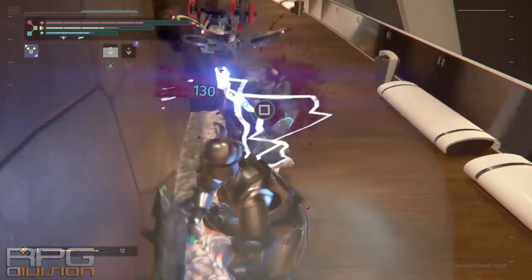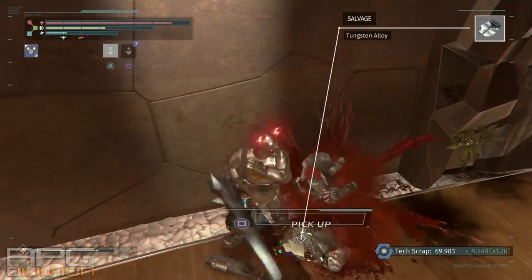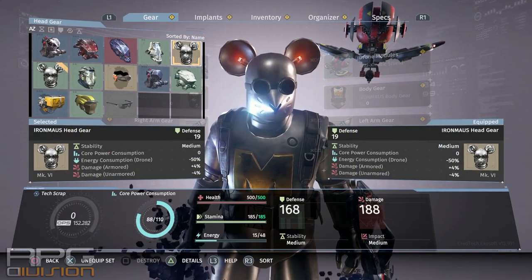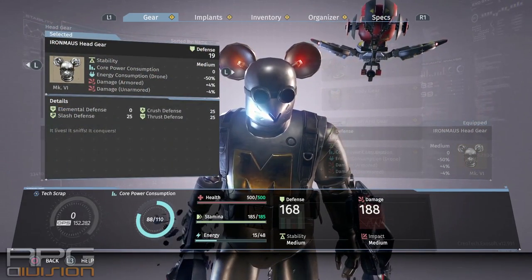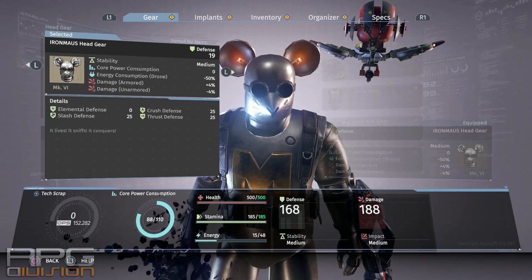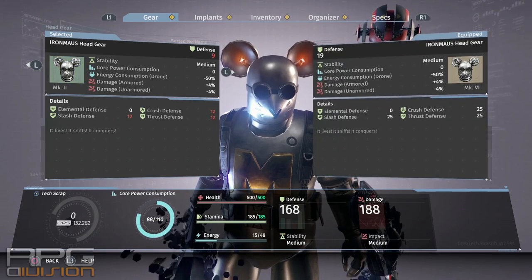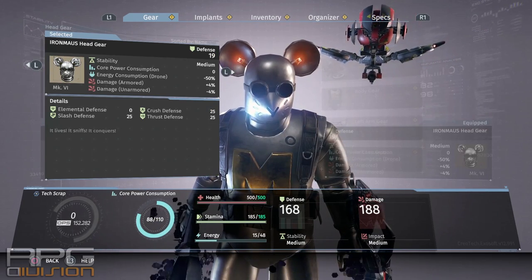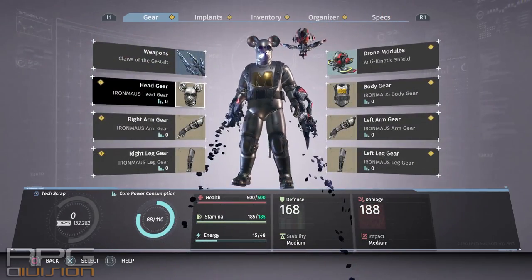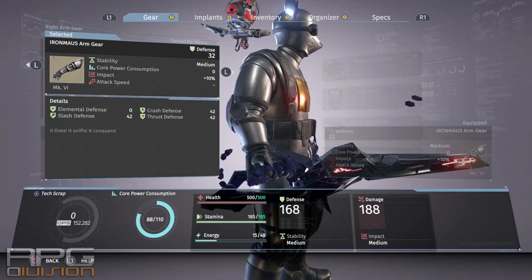The playstyle for this specific build is very simple. You use anti-kinetic shield always — it needs to be always up. Then I use Energized Power Cell to give me more elemental damage, which we'll cover later. The Ironmouse headgear gives you minus 50% energy consumption for your drone. That is absolutely necessary — without it, it would be a lot more problematic to build the whole playstyle around the Ironmouse set.